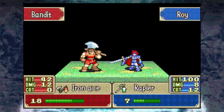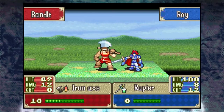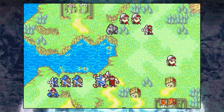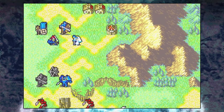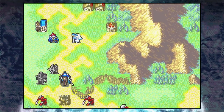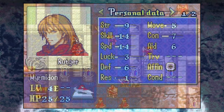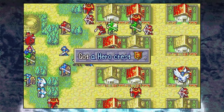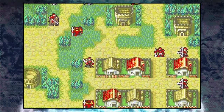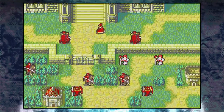Trying out Fire Emblem 6 on hard mode for the very first time can be a pretty daunting task for most people, and I often see you guys asking for advice in my comment section on how to tackle it. This is not meant to be a turn-by-turn guide, but rather just small hints and tips on how to carry through the maps, some advice on what units you should train, alongside things like when reinforcements show up and what side objectives you should try to accomplish on each map. The idea is that you can watch these guides before playing a mission to be a little more confident in knowing what to expect.